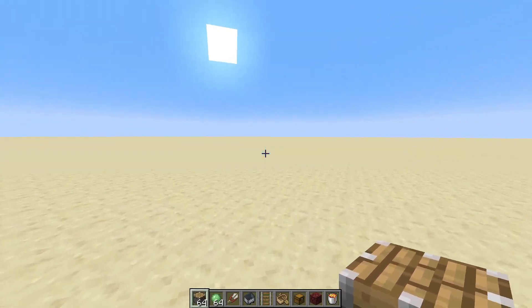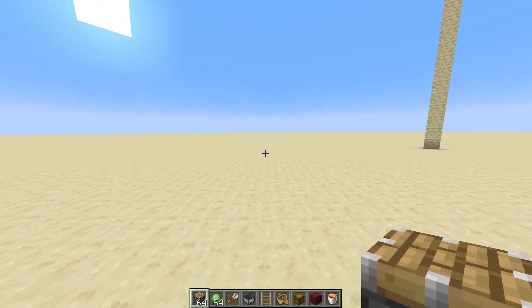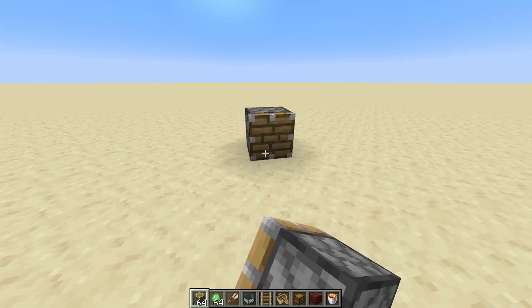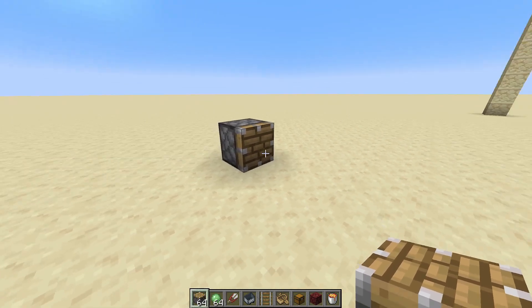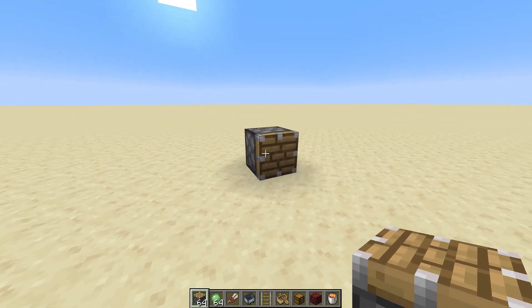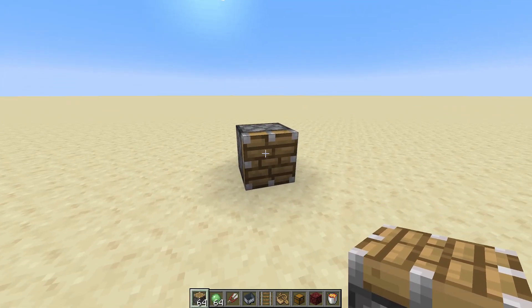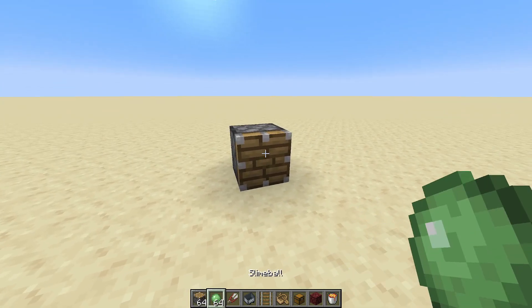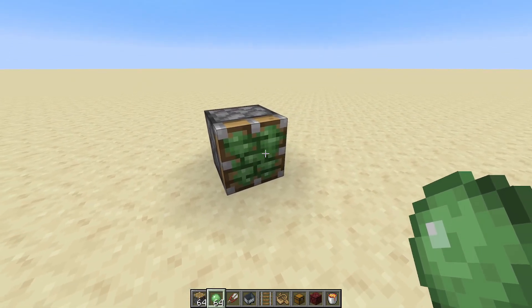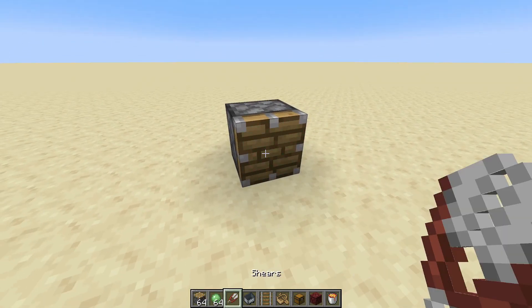That's as far as copper wiring goes, but there are more things to show off. One is a mini data pack idea with right-click functions for certain blocks with certain items that would otherwise be craftable. For example, if you have a slime ball, you can right-click a piston directly to turn it into a sticky piston, and you can use shears to remove the slime.